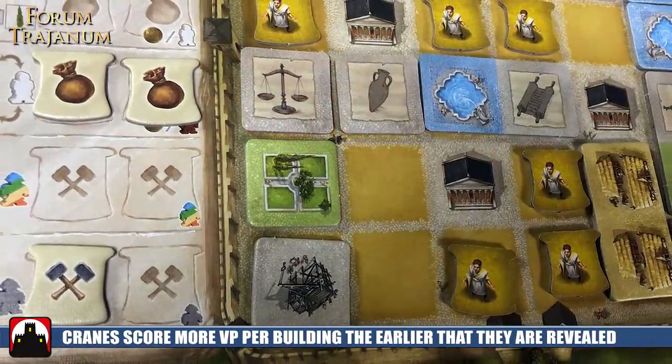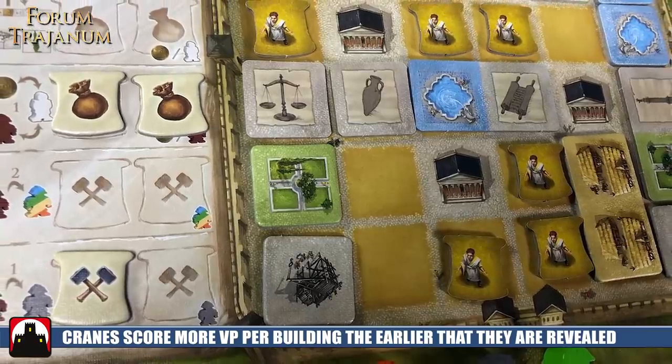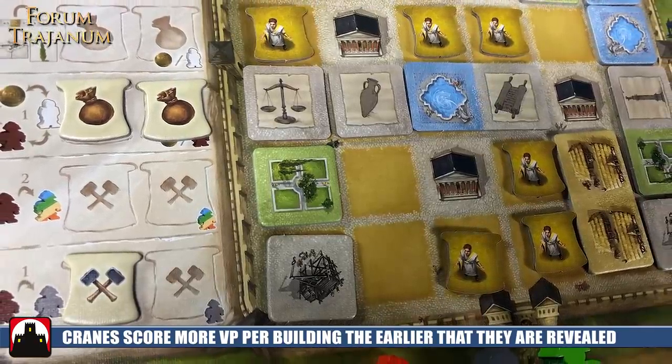Once you pay for those or don't, you score for a variety of different things. The first is the cranes in the corners of your player boards — these score victory points according to that color building in your colonia. They're revealed when you take the tile off, but they score only once for the entire game. In the first era they score three points for every orange building, only two in the second era, and only one in the last. So there's a puzzle around when you want to build them and how many points you want to get.